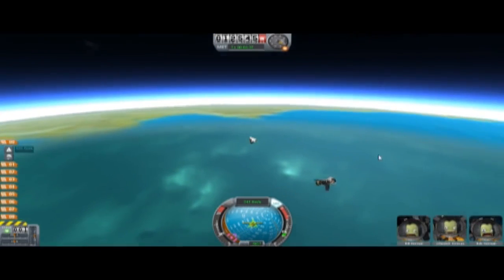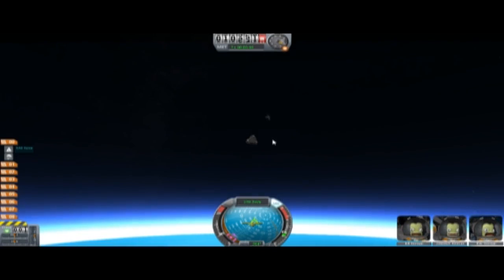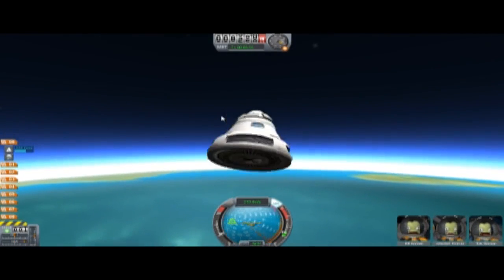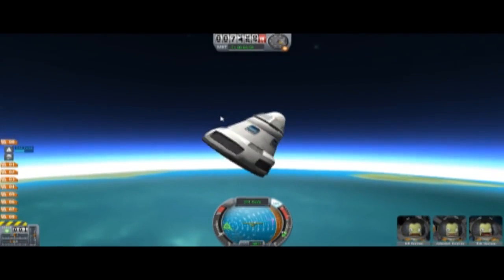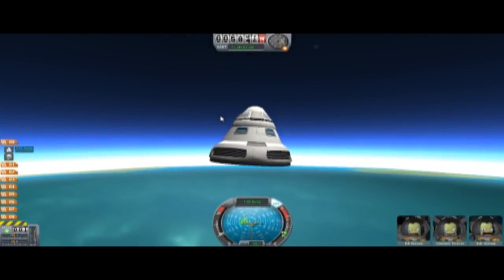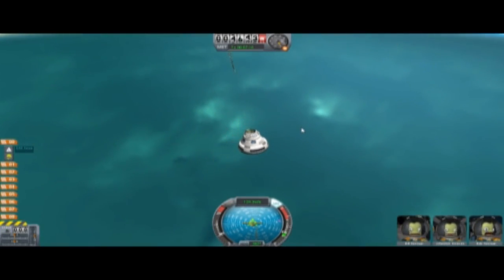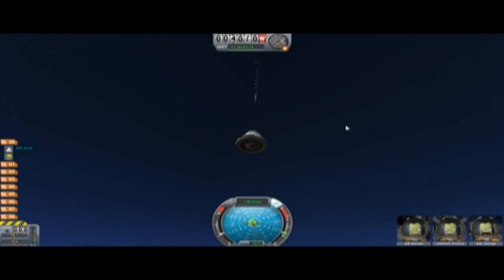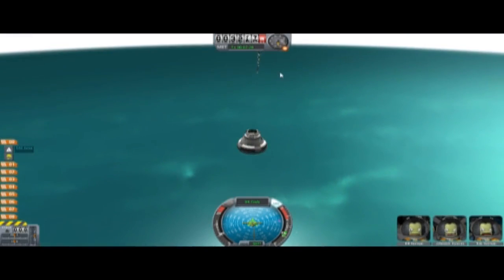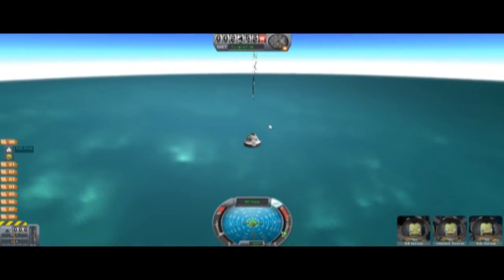That thing looks like it could do some serious damage if it hit us — hopefully it won't. What — did it fly away? Bye-bye. Okay, apparently all controls on the command module are super sensitive. I actually have no idea what kind of angle we're entering at. Whoops — that wasn't me tabbing. I'm probably going to do some heavy editing to make this episode long enough, because I really want to get that first flight in. But if I can't, I won't.